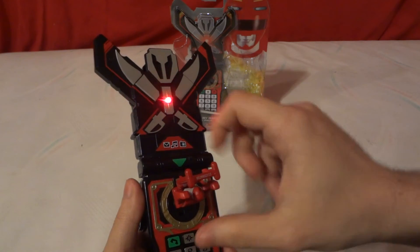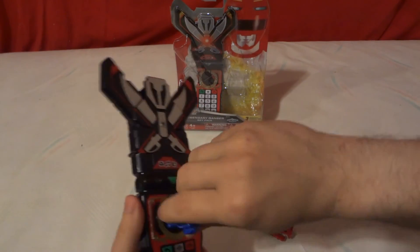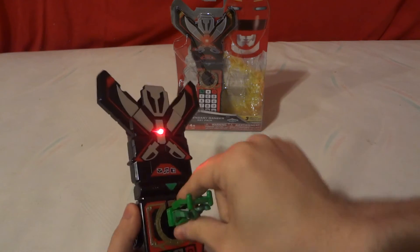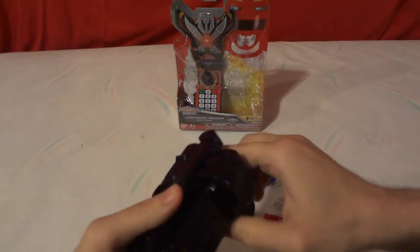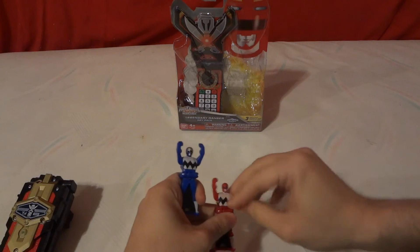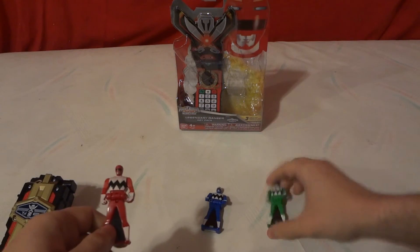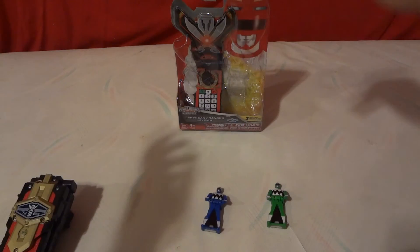So let's test the morpher with these keys. All it says is 'Lost Galaxy' - apparently all it can say is just 'Lost Galaxy.' On the Japanese morpher and their keys, when you put it in it would say 'Lost Galaxy Red,' 'Lost Galaxy Blue,' 'Lost Galaxy Green,' and then the famous line from what that Ranger would say from the show - like 'Alright guys, it's morphin' time, let's get them' - something like that. So the Japanese morpher gives you the specific color and the famous line.